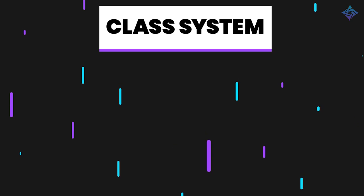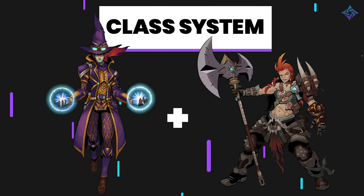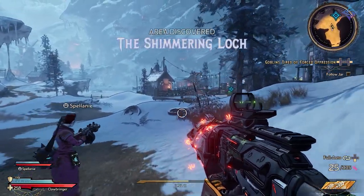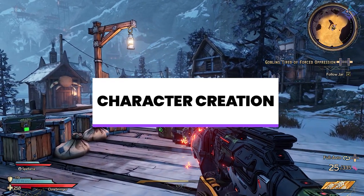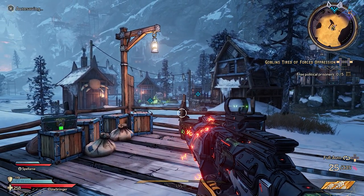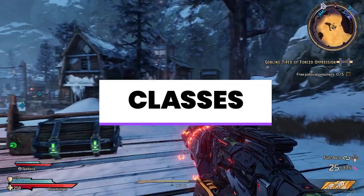One of the biggest draws for Wonderlands is the class and multi-class system. With the multi-class system, you can mix two classes together to make the ultimate build that fits your play style. Because this is a tabletop RPG, you'll have a few decisions to make when creating your character: choose a class, choose an archetype which gives you a bonus, and then choose a background. Let's break down these classes.